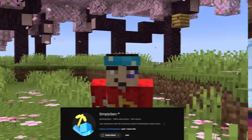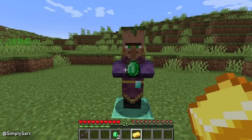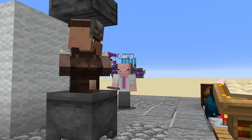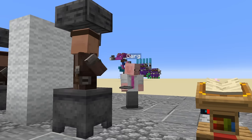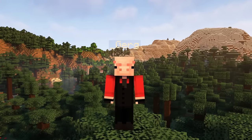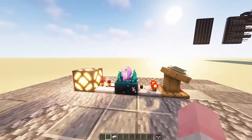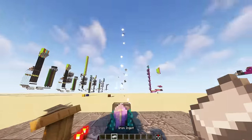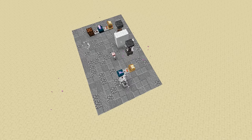A couple months back I saw this video by the fantastic Simply Sark, where he demonstrates this neat little secret feature with villagers. If you're holding an item the villager currently wants to trade — for example this dude really wants to trade iron ingots — when I approach him with an iron ingot he holds out an emerald. But here is the trick: when he holds out the emerald it actually makes a silent sound that we can't hear, but it can be detected by Skulk sensors, and most importantly gives off a redstone signal, meaning we can activate different redstone circuitry depending on what's in our hotbar.